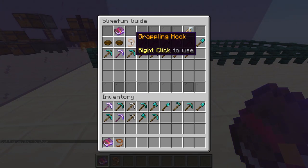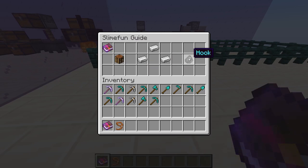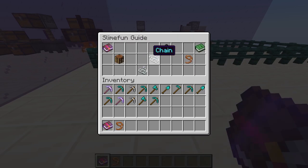Our grappling hook is especially useful for navigating all types of difficult terrain, especially in the nether — just make sure you don't fall in lava. The grappling hook is just made with chains, which are composed of steel, which is just iron dust, carbon, and iron, and a hook which is just made of more steel, so the grappling hook is entirely composed of steel.